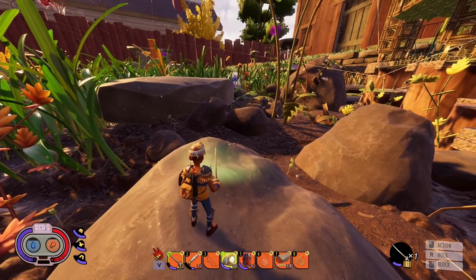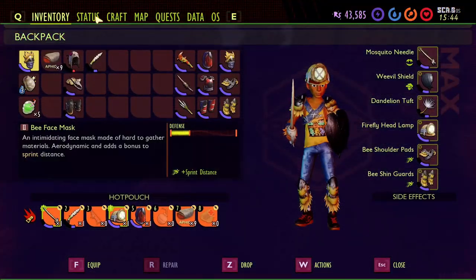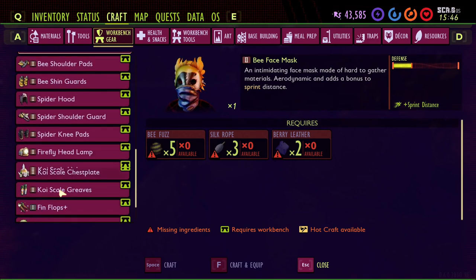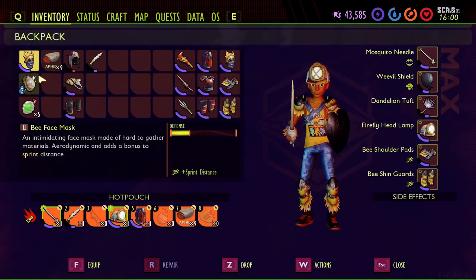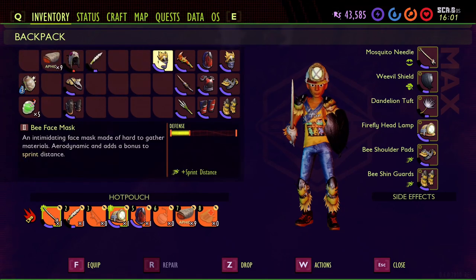Now let's go over how the headlamp is made. It requires four iridescent scales. If you get a Burgle mission for scanning an iridescent scale or bioluminescent goop, both of these drop from fireflies. I had to kill about four fireflies to make sure I had enough to make just one. You also need berry leather. I always analyze everything with a red exclamation point next to it.